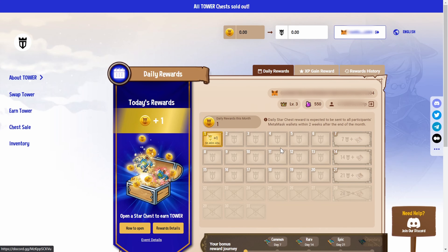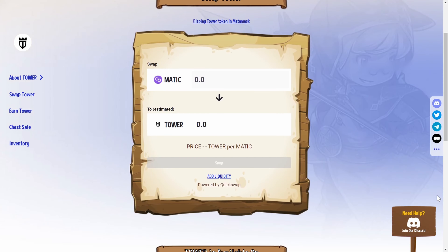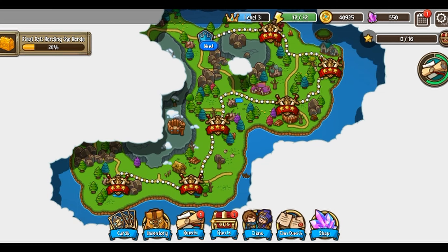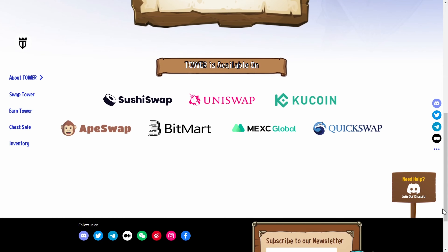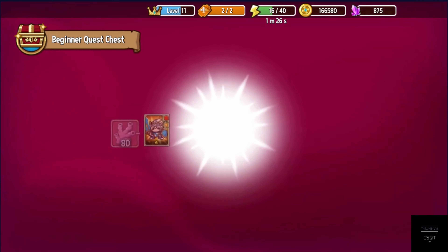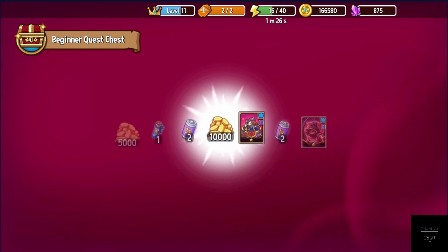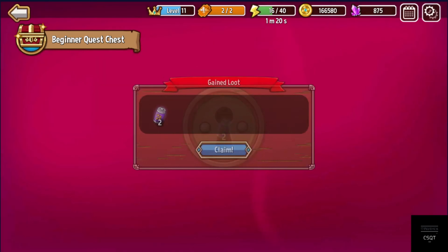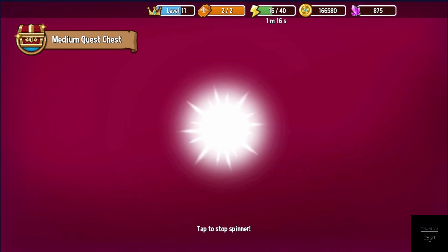A little advice: if you want to get the 16 stars fast, you can play the same level several times. For example, I made those stars in 10 minutes just by playing only at level 3. This strategy is good if you are in a hurry or don't have much time to play. Anyway, if you want to try this game you have all the links in the description, and don't forget to like and subscribe because I will post more videos about crypto games. Until next time, take care of yourself — peace.